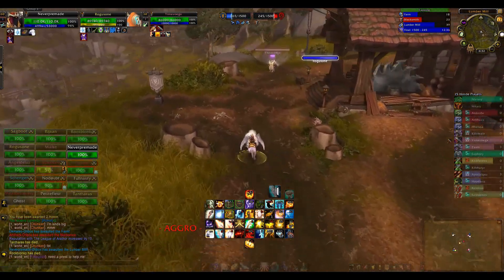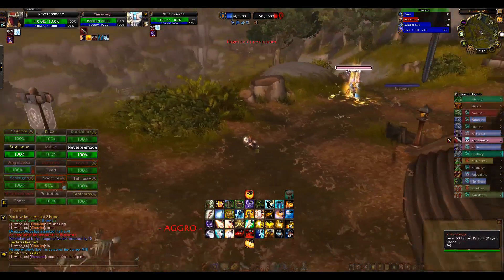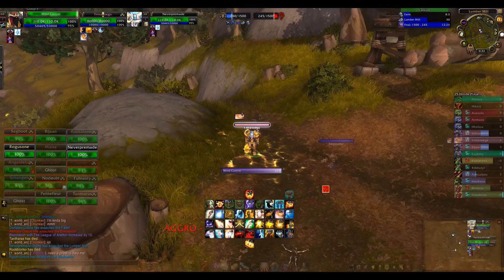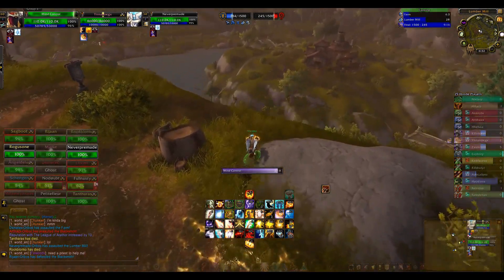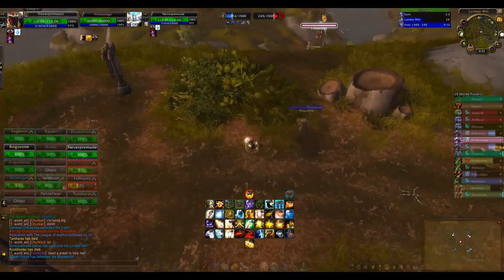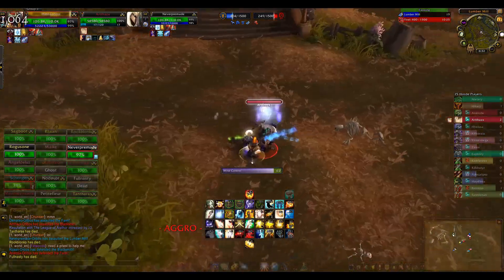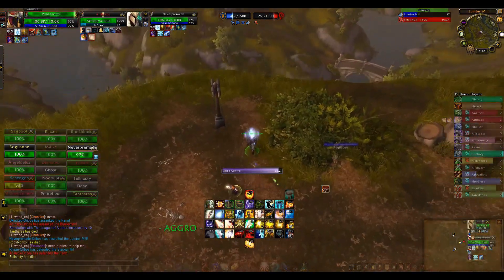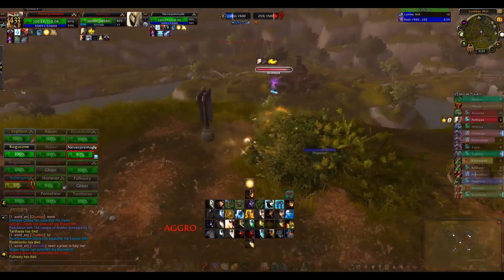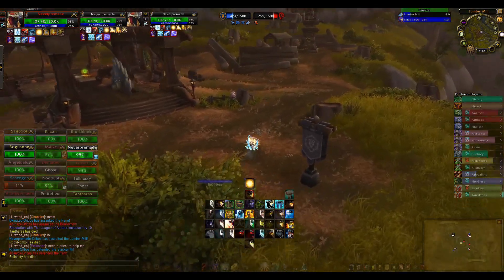I have a rogue here — he is mounted. I hope he will dismount. He dismounted and now I can mind control him, and jump. This one I am 100% sure he died. Look — he had hit points, and now he's gone.